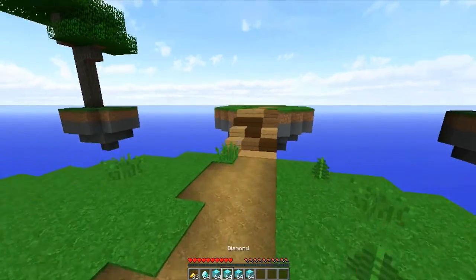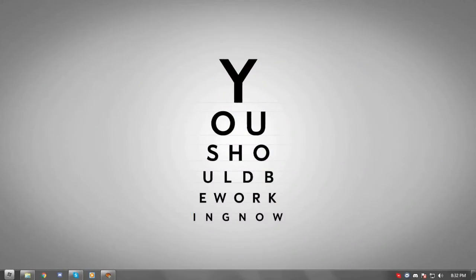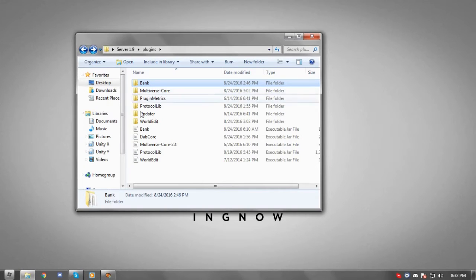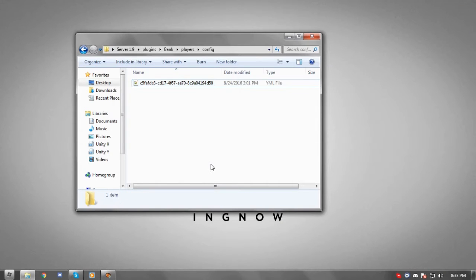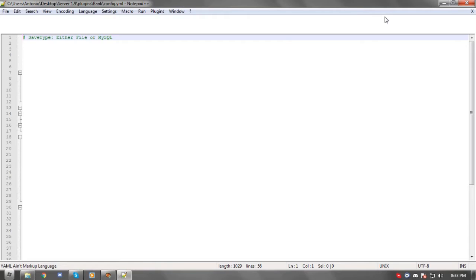As you can see, slot removal works — everything is also configurable via the config. Let me open up my folder. Here we have the Bank plugin and the Core plugin. The Core doesn't make its own folder, so you don't have to worry about that — it's just for the Bank plugin to work. Inside we have a players folder, which holds all the player configs: what items they have in their banks, their XP, and their slots.